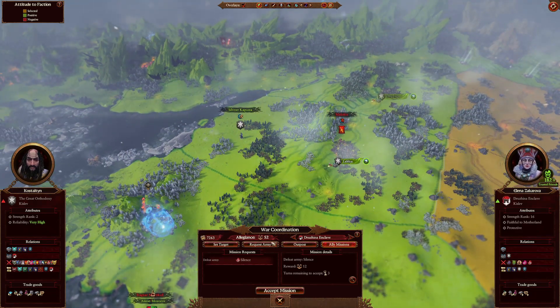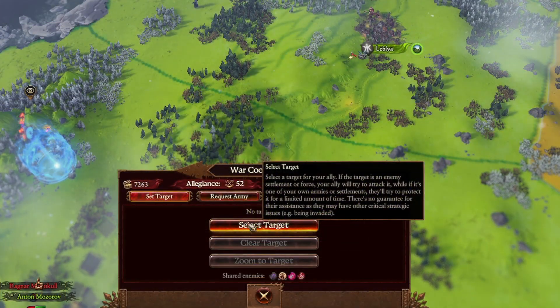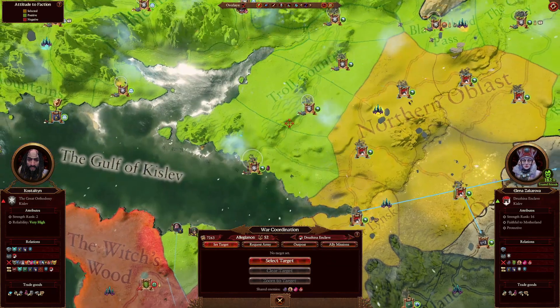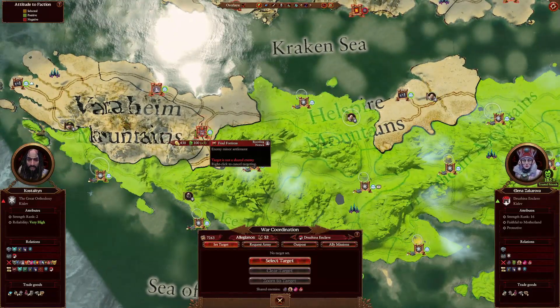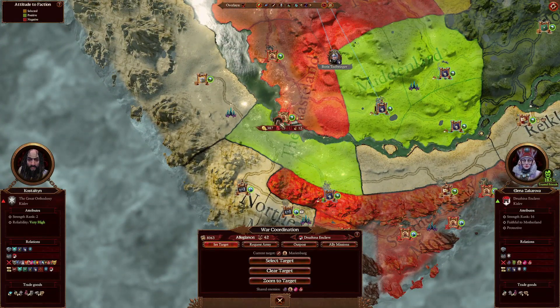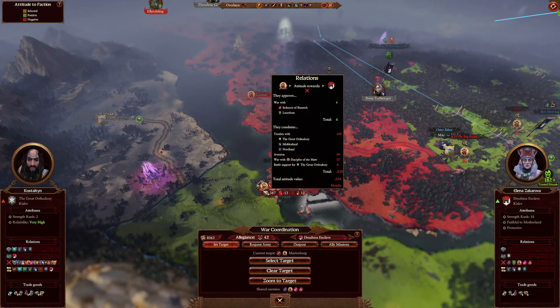What do you do with allegiance points? A number of things. Firstly, you can set targets using allegiance points. When you're allied with someone, it costs resources to send them towards somewhere to do a specific action. If I want to give them a target to attack or defend, it's going to cost me points. For example, attacking the Disciples of the Mall — clicking on this guy cost me 10 allegiance points. Every time you clear or change a target, that cost is applied.